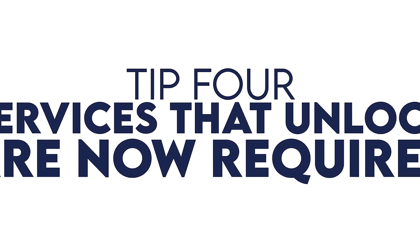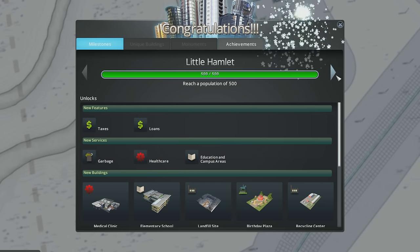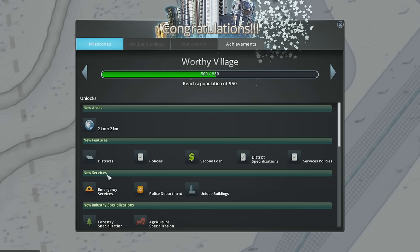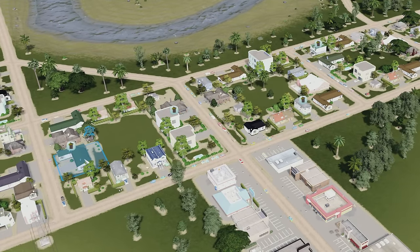Tip number four: services that unlock are required. If you're playing a traditional vanilla playthrough, you will reach different milestones that unlock different services. I've just reached Little Hamlet at 500 population, and now garbage, healthcare, and education are available to me. These are not optional — I have to place them. At the next milestone, Worthy Village, I need to place emergency services, or my city will burn down and be full of criminals. Make sure you're paying attention to the new services section of the Milestone Unlocking panel.